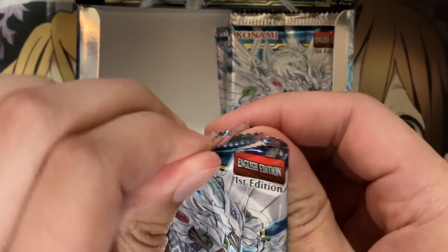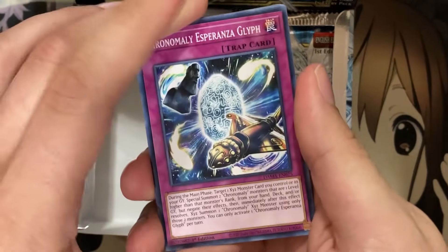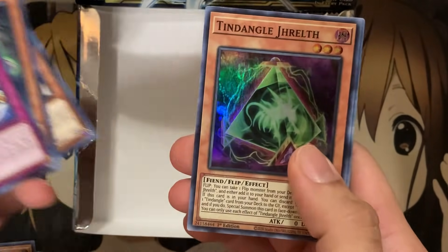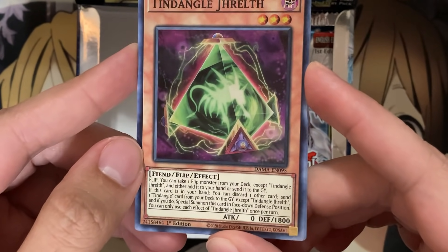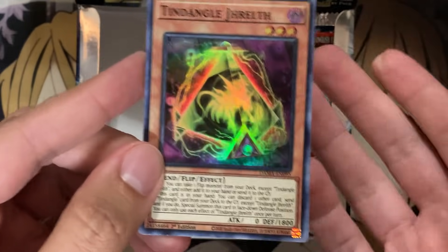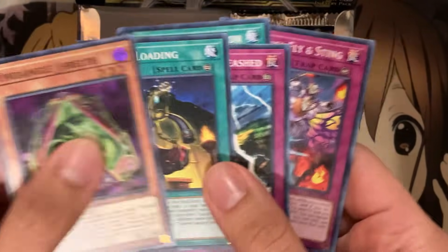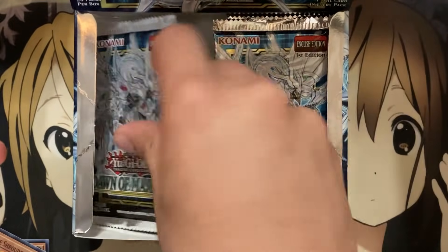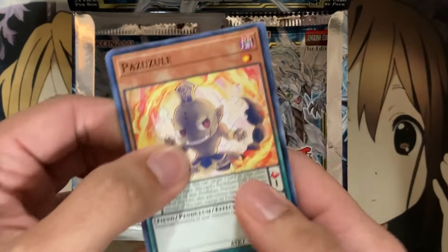With the right side, we should have one more Secret and two Ultras to pull. Let's see if the order is the same or not. So we have a Tindangle Jiralth — I'm surprised they made this a super. It must be really good for the deck. You take one Flip Monster from your deck except Jirath and you have Atch. So yeah, it's setup for the Tindangle deck, definitely worthy of being a Tindangle card. Definitely been excited for opening these packs. That might be the secret — so let's save that for a little longer down the line; I don't want all the surprises taken out right then and there.